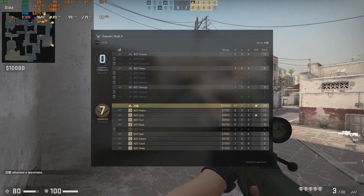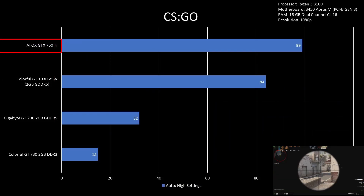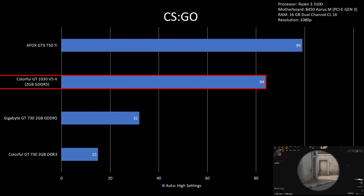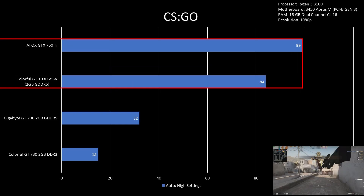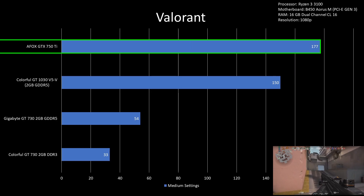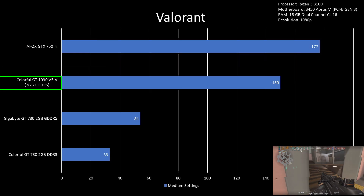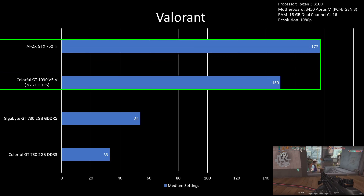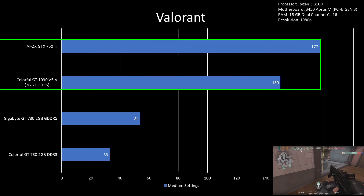For CSGO on auto-high settings, the GTX 750 Ti had 99fps while the GT 1030 had 84fps, making the GTX 750 Ti 17% better than the GT 1030. For Valorant on medium settings, the GTX 750 Ti had 177fps while the GT 1030 had 150fps, making the GTX 750 Ti 18% better than the GT 1030.